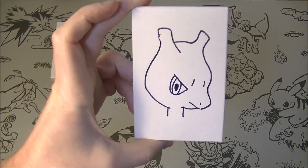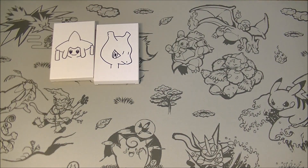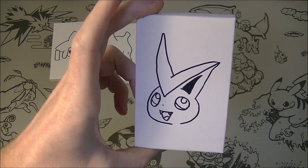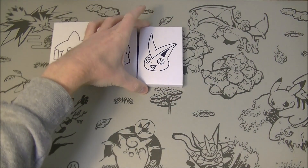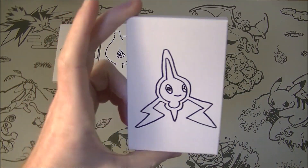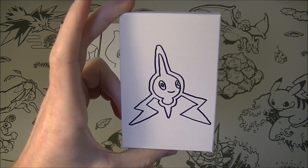We've got a Mewtwo — this does not look so good, definitely not my best work. We've got a Victini, looks okay, not too bad. I really need to get colors but that's going to take a long time. We have a Rotom — I don't hate that one, I think that actually looks half decent.